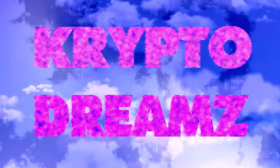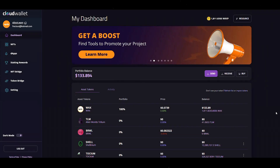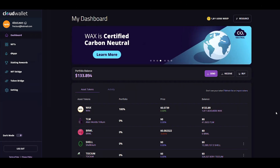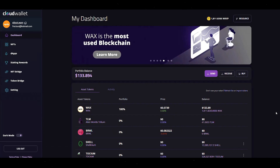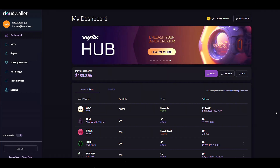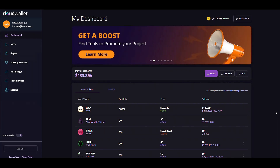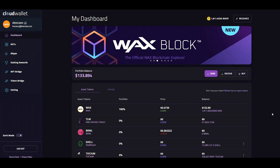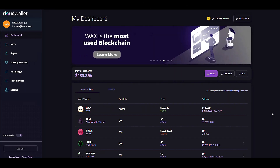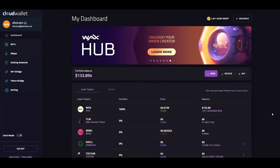Welcome to CryptoDreams. What's up Crypto Heads? Jon Rowe here from Crypto Dreams — this is the place to be to learn about NFTs. Welcome back, happy to have you here. Today we are looking at the brand new MyCloud Wallet. This is the new and improved Wax Cloud Wallet. It is really nice, really interactive, and there are a lot of great improvements. We're going to be going over everything that is going on with the MyCloud Wallet.